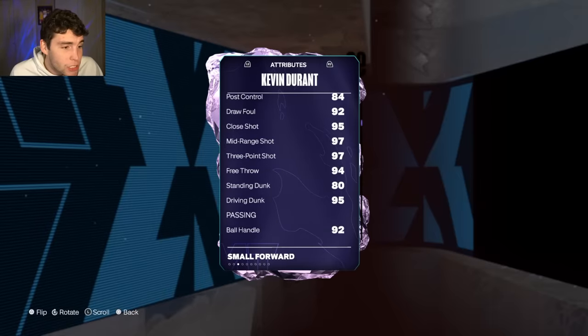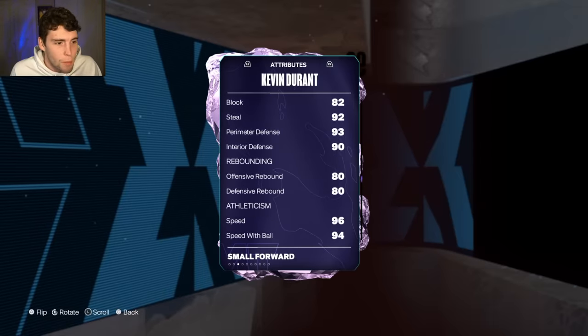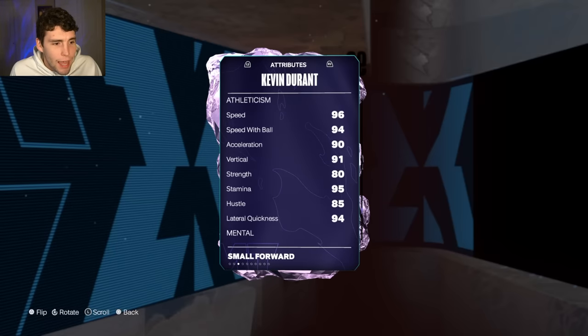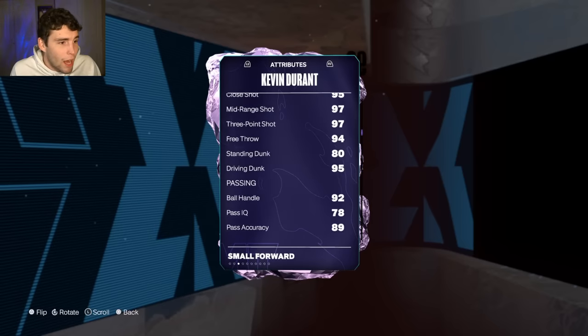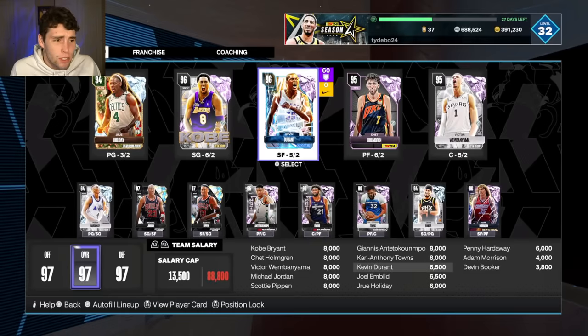If you're looking at a shoe for KD, obviously you want to keep that Sharp badge, but maybe look at boosting lateral quickness, perimeter, interior, steal, or block. You could also get that three-ball up to a 99 for Mr. Kevin Durant.